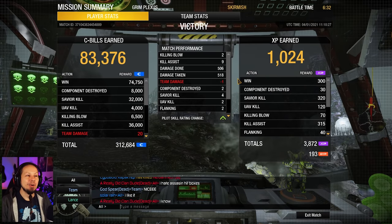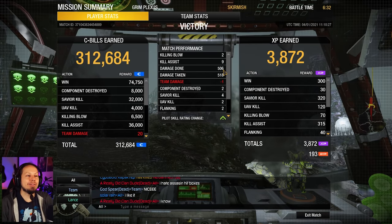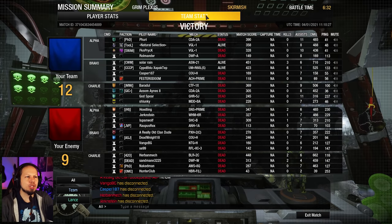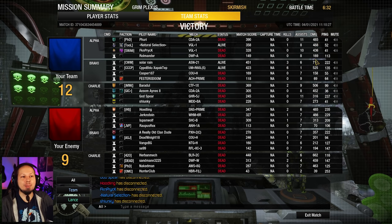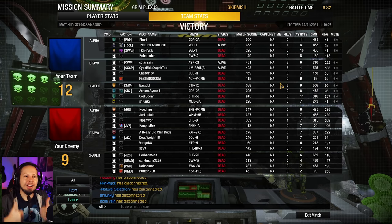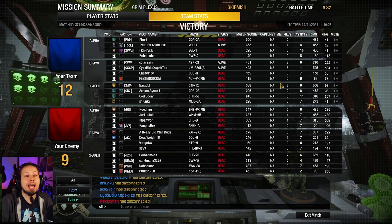That was really nice. We got two killing blows, nine assists, 500 damage done, 500 taken, with two components destroyed. Let me take a look at Snowball — there's the Snowball, Urban Mech. He got six kills in the end. Overall, I like when the numbers are kind of very close together and not super high and super low. I love that game, guys. If you love the video, don't forget to leave a rating, subscribe to the channel if you haven't already, and I hope to see you on the battlefield. Goodbye.